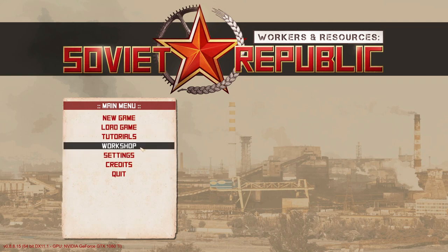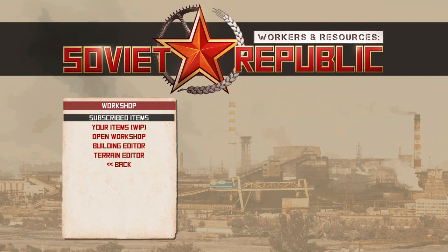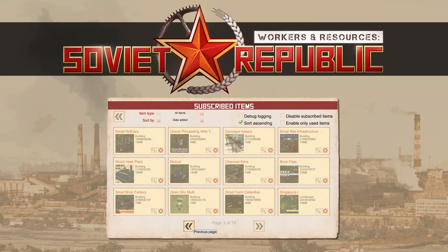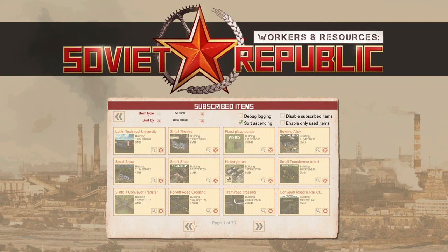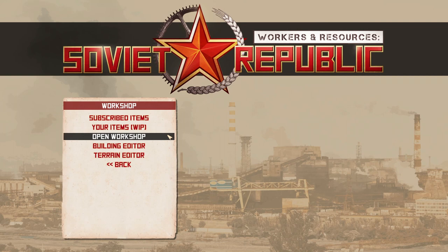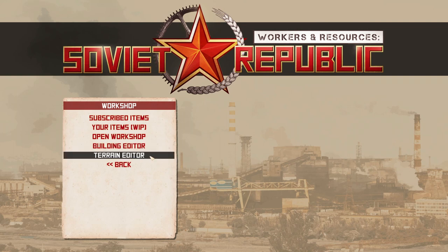Down here you've got the Workshop. The Subscribed Items section takes you into the list of all your mods. To give you a bit of a horror story — I've got 79 pages of mods, both building and vehicle mods, because this game has a massive modding community. Once you start subscribing to mods it's a bit like going down a rabbit hole. The Building Editor is for creating your own mods, and the Terrain Editor is for creating custom maps.